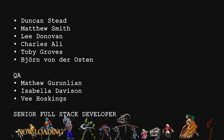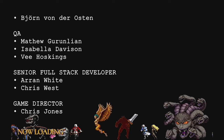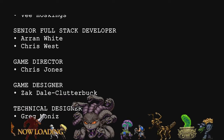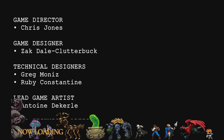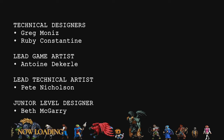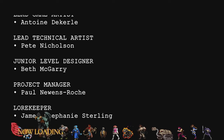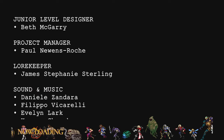Charles Ali. Toby Groves. Bjorn Von Orsten. Matthew Gerland. Isabelle Davison. Lee Hoskins. Frank Floyd. Chris West. Chris Jones. Zach Dale Clutterback. Grand Moniz. Greg Moniz. It'll be Constantine. Antoine Decorley. There are still sections in the map that are probably unlocked now - those might be bosses in there.